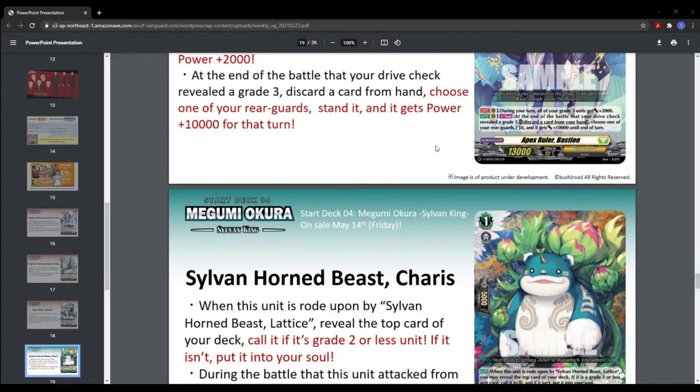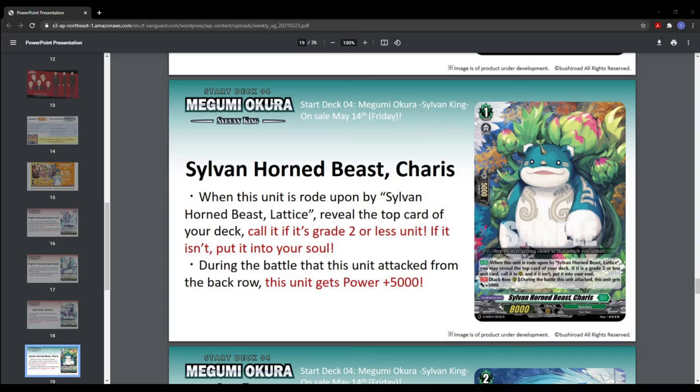Then we jump into the Sylvan Horn Beast Cherries. We go into the Sylvan Kings Toykaya thing, which reads: when this unit is ridden upon by Sylvan Horn Beast Lettuce — another ride chain effect — reveal the top card of your deck, call it if it's a grade two or less unit. If it isn't, put it into your soul. So this is another reveal-top-card mechanic: the other one accepts any card, this one is grade two or less.